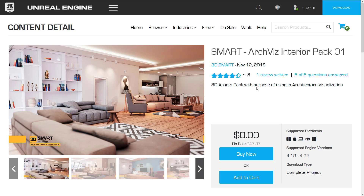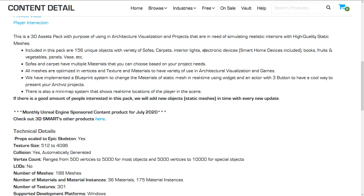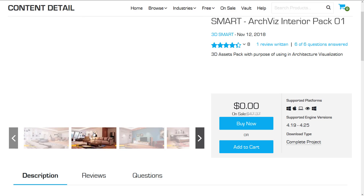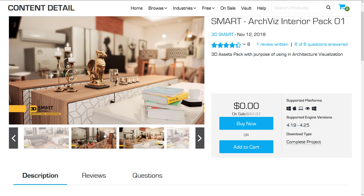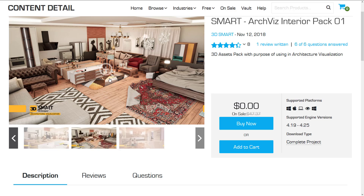Then we've got the Smart ArchViz Interior Pack 01. This is a 3D asset pack with the purpose of architectural visualization. There are 156 unique objects including a variety of sofas, carpets, interior lights, electronic devices, books, fruits, vegetables, panels, vases, etc. Sofas and carpets have multiple materials that you can choose based on your project needs. All meshes are optimized in vertices, textures, and materials for a variety of uses in ArchViz and also in games. There's a Blueprint system to change materials with static meshes in real time using widgets, and an actor with three buttons to present your ArchViz projects. It's a selection of assets for interior scenes and definitely nice if you're doing some interior work.